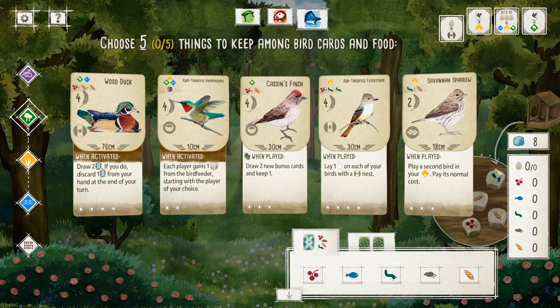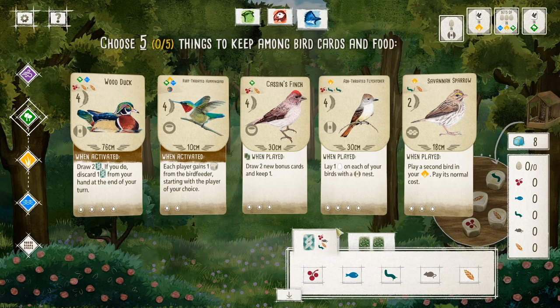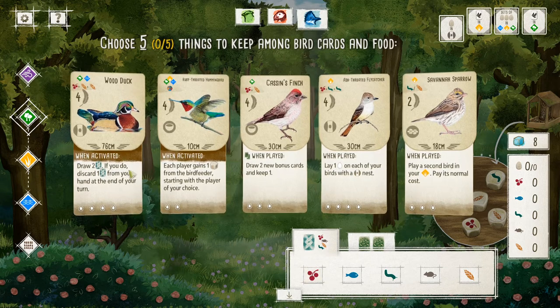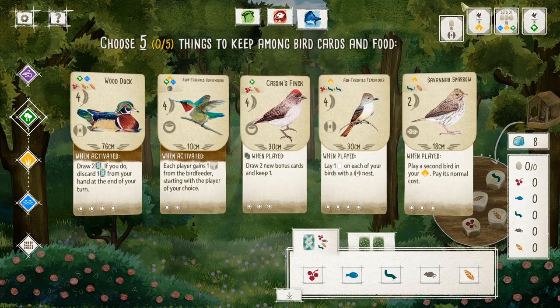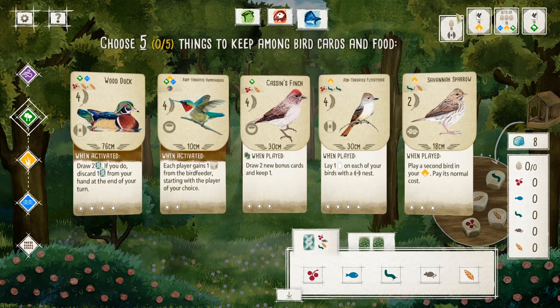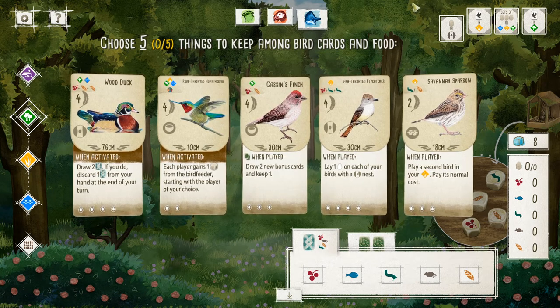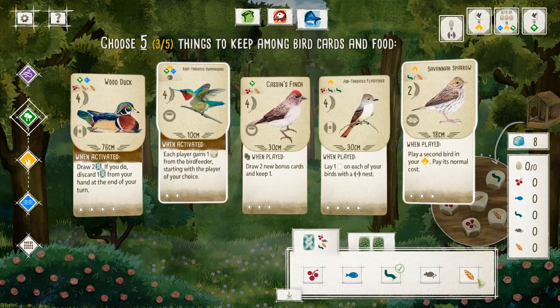Now the catch is that of these ten things that you get — the five bird cards and the five resources — you only get to keep five. At the extremes you can keep five cards and no food, or all five food tokens and no cards. Most of the time you'll probably take like two of one and three of the other. Keep in mind for this video I'm not playing strategically at all — all of my decisions are based solely on illustrating things, so please do not take anything in this video as an indication of how to play the game well.